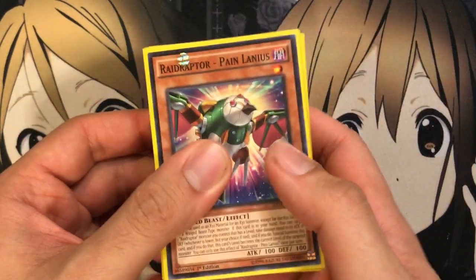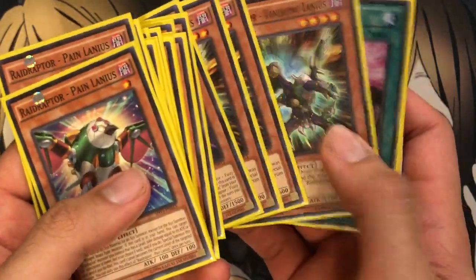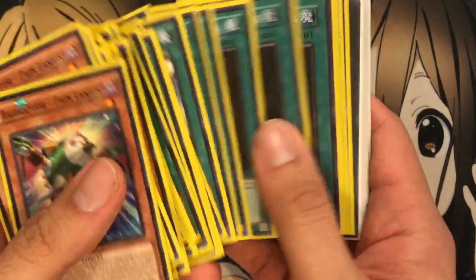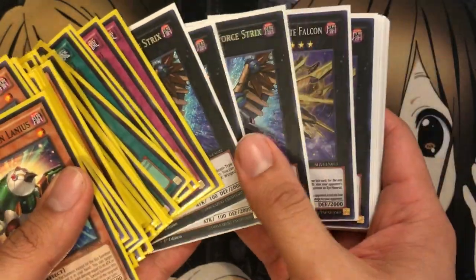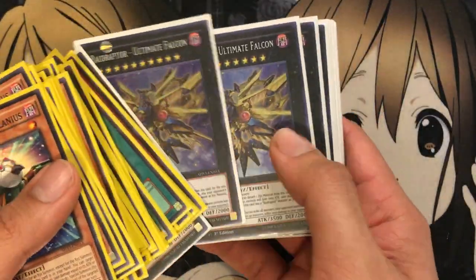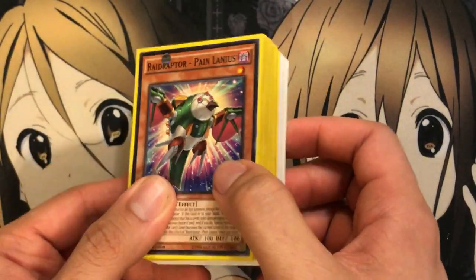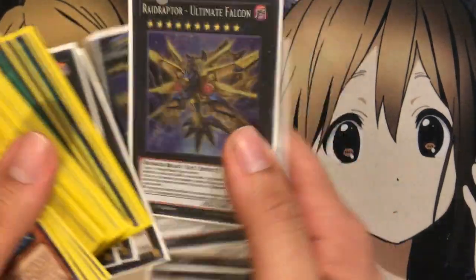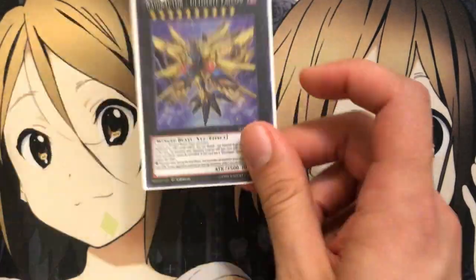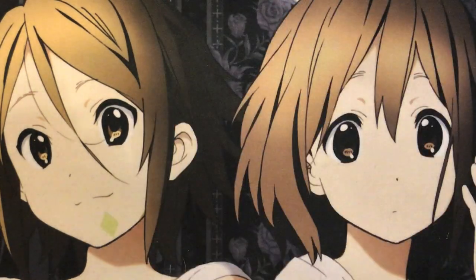The deck I probably update the third most after Fluffals and Performapals is Raid Raptors — another pure build. I tried it a couple times at locals alongside Metal Feo Yang Zing, and it was very fun. I could get a lot of combos off, especially when I opened with Ultimate Falcon — my opponent found it very difficult to get around that. I think we're still getting some new support for this deck, so I'm excited to see what that will be. It can really make or break if we get that new Rank 12 monster as well. Trivulanius into Ultimate Falcon and then ranking up from there — I'm excited to see.